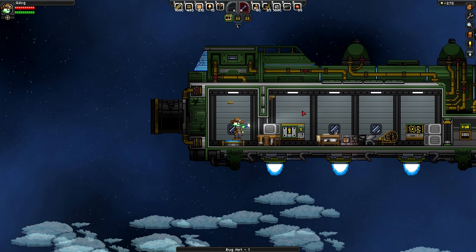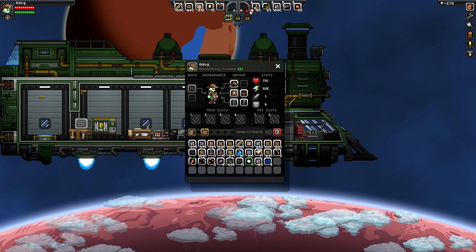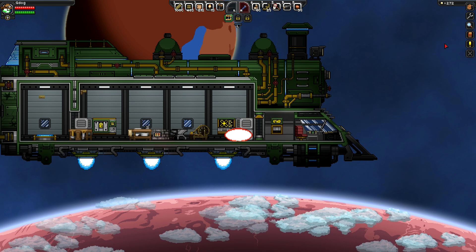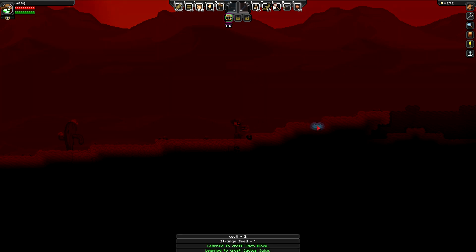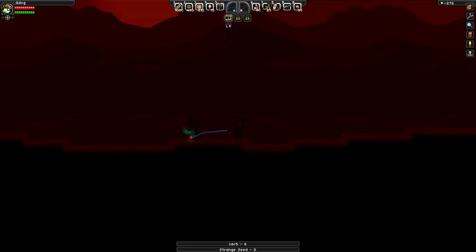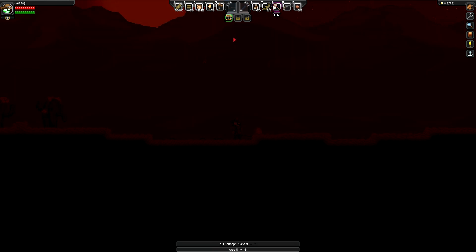We've come to a new planet to do our bug hunting. Let's get our bug net equipped — yep, we'll equip it. Let's beam down. Oh wow, we're on a desert planet, so it's a bit different than expected. We get cacti! The lighting is crazy. Oh, is that a bug? Boom — we got one! We got a gold bug!